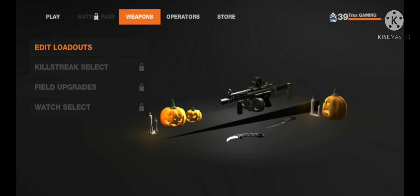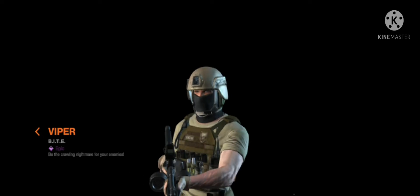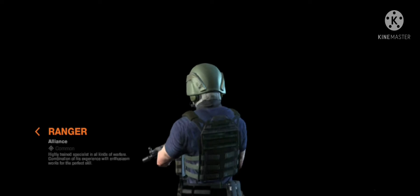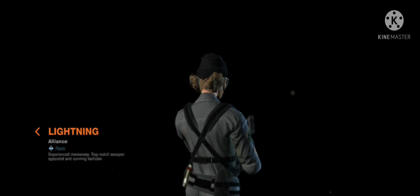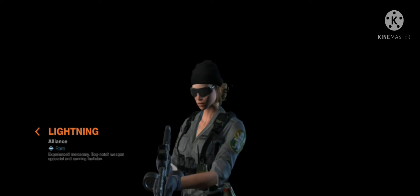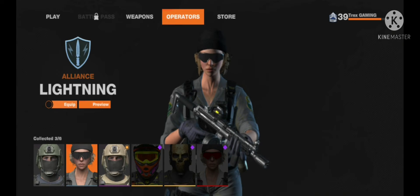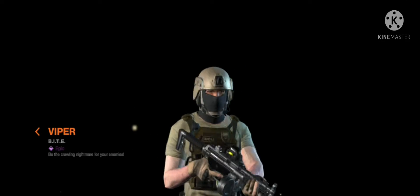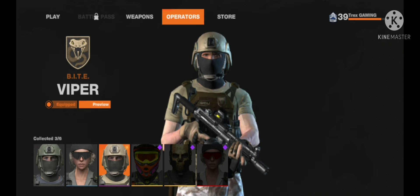Let's get back to the main thing — the store. First up is Viper — Alliance Lightning. I give this a five out of ten because it's kind of a default look. This operator skin has two ponytails. I'd rate the skin around eight out of ten — actually this one's a 10 out of 10 because it can camouflage really well on one specific map.